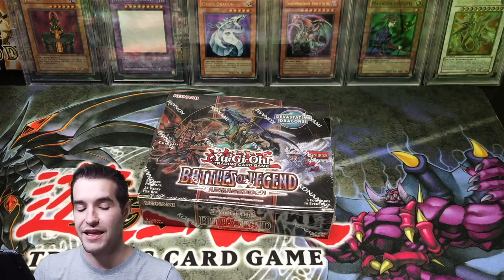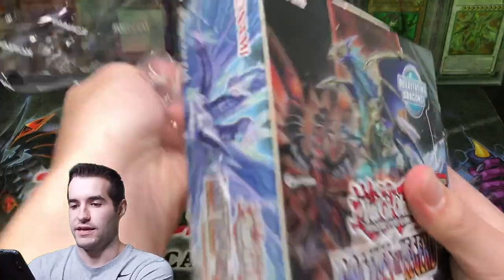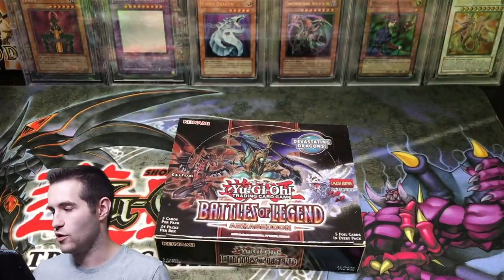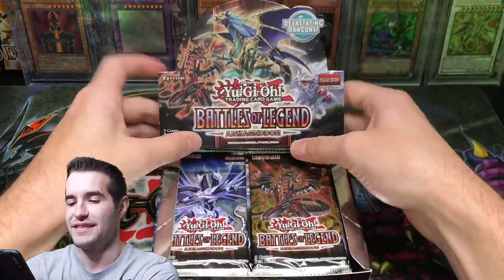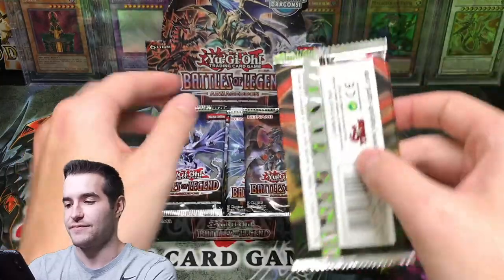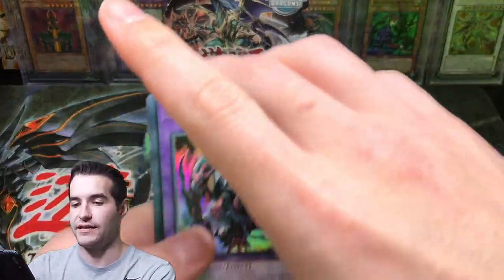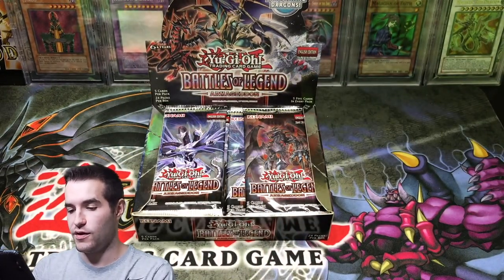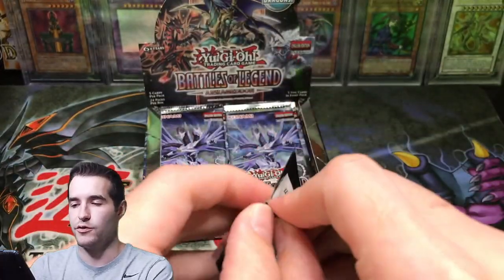Here we go — Battles of Legend Armageddon. Can we beat Rhyme Style? Make sure you guys go check out his video afterwards and let me know who won. Okay, can we pull a 10K Dragon? Let's do this. Glacial Beast Blizzard Wolf. Utopia — come on out, Utopia. Let's see what we can do.